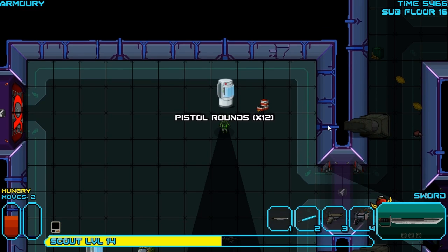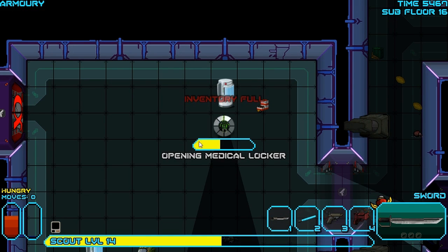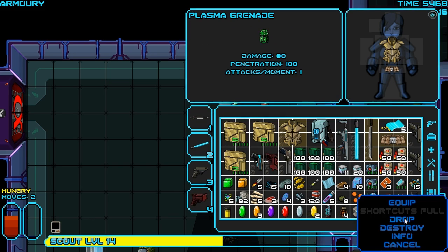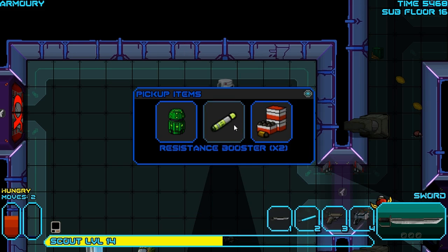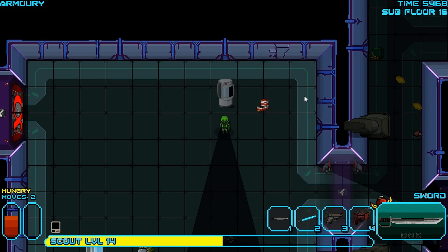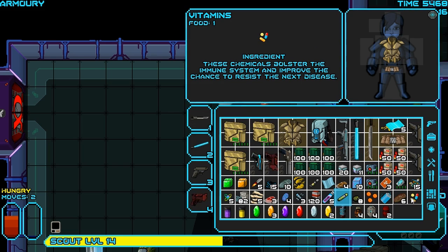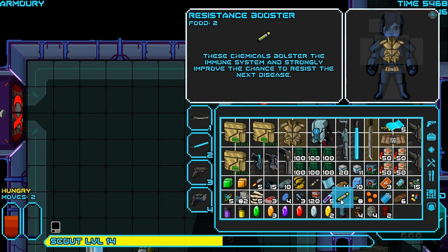Excellent. There's some pistol ammo we can grab, not a whole lot of it though. Resistance boosters are good — we're going to drop something and pick it up in a second. There's a whole bunch of them in there. Ah, there's two. Well, these are cool because you use them and they give you a pretty high chance to resist the next disease, unlike vitamins, which give you a small chance to resist the next disease. These are the better versions of those.